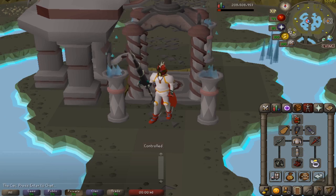For armor, bring Proselyte for the prayer bonus, Slayer Helm, Ferocious Gloves or Barrows gloves, Amulet of Torture or Fury, Primordial Boots if you've completed the Elite Kourend and Kebos Diary — otherwise Brimstone Boots or Granite Boots are good options. Bring a Berserker Ring or any ring with a Strength bonus, and a Fire Cape or Obsidian Cape, and you are ready to fight the Wyrms.